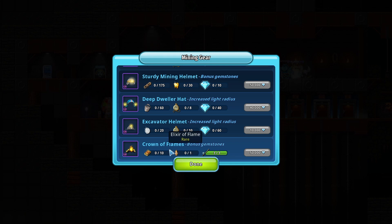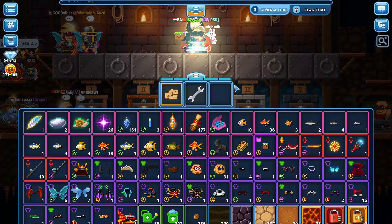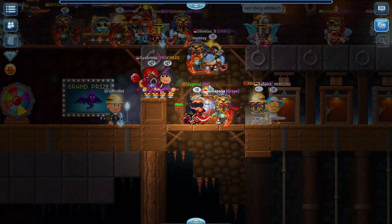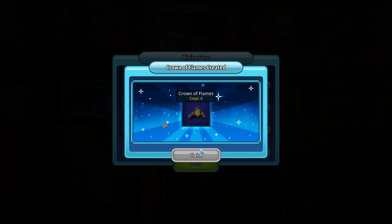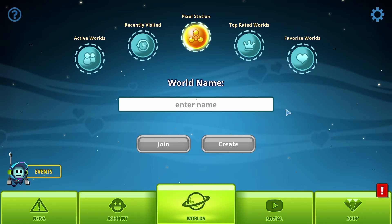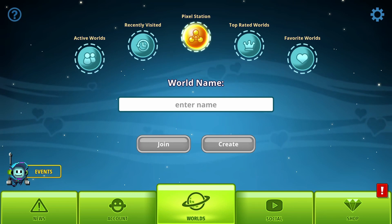With the 50k gems I earned, I'm going to make the Crown of Flames using an Elixir of Flame and a Matchbox. I've got all the ingredients — let's make it at the Pixel Station. And there you go, Crown of Flames! That's the end of this video, thank you so much for watching, and I'll see you in the next one. Bye bye!